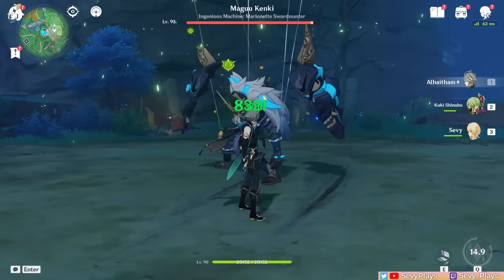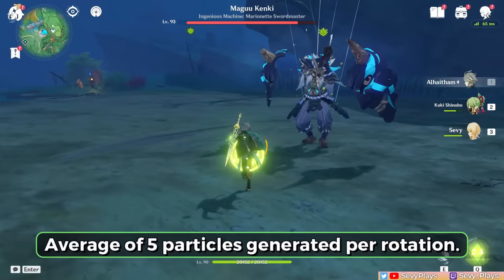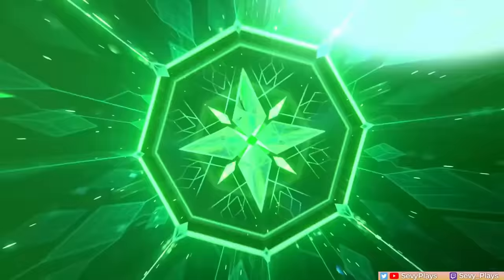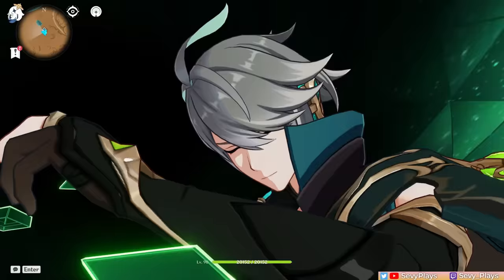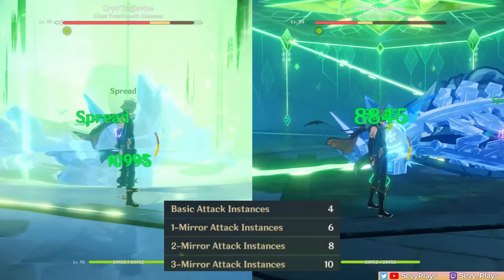Al-Haitham's energy generation is also related to his mirror mechanics. He creates one dendro particle every projection attack hit — it doesn't matter how many mirrors you have, each projection attack generates a constant 1 particle. Now for his burst: it costs 70 energy and has an 18-second cooldown. Upon casting, he creates a field in front of him that deals dendro hits based on how many mirrors you have when you cast it.